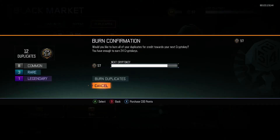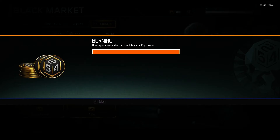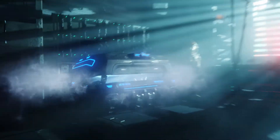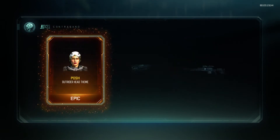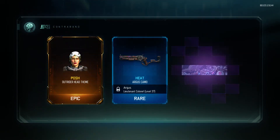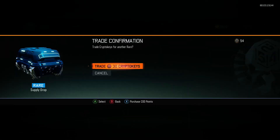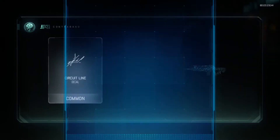There are duplicates — I got eight duplicate commons, three duplicate rares, and one duplicate legendary. I thought there was no dupes so, whatever. They're advertising no duplicates and you're getting them, so it's kind of a ripoff. But whatever, can't really do anything about it.